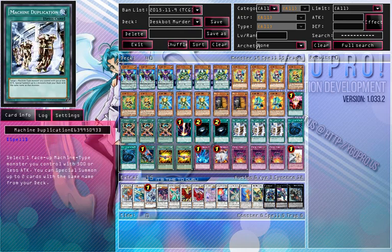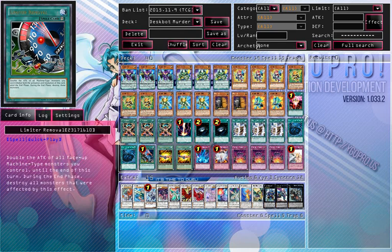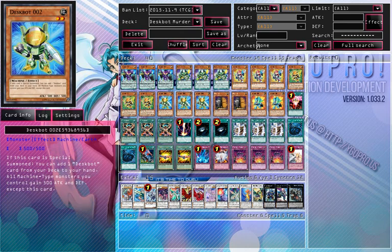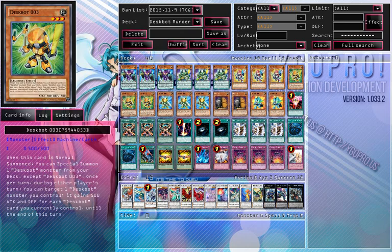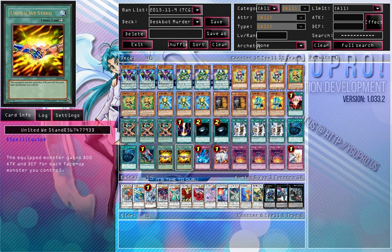Then 2 MSTs to clear some back row — back row is always a problem. Limiter Removal is always used in machine decks. Depending on what you've summoned, if you've summoned a Despot 3 and a Despot 2, that's an extra 1,600 attack on that Despot 3 most likely. Or if you have 3 of them out, that's another 2,400. It keeps going up and up — the OTK aspect of the deck is very high and it doesn't need that much defense.